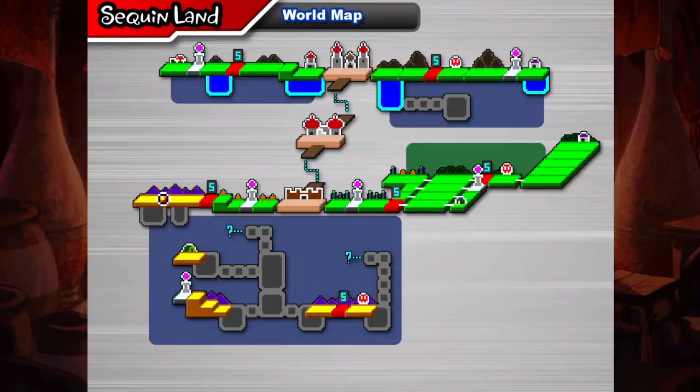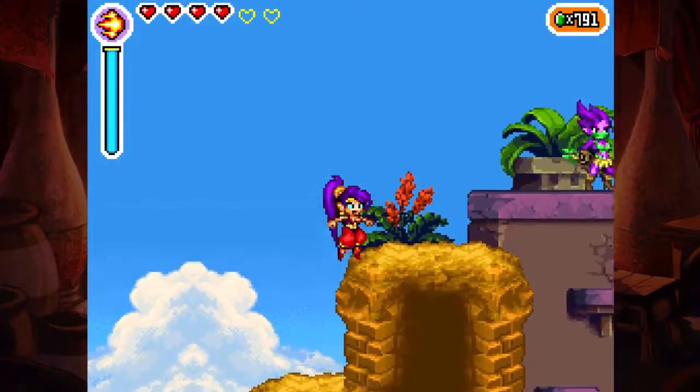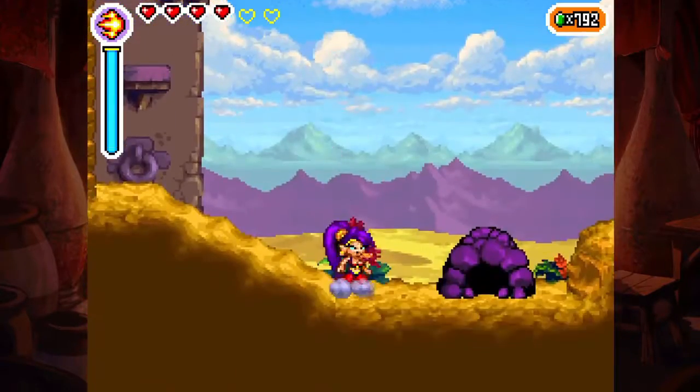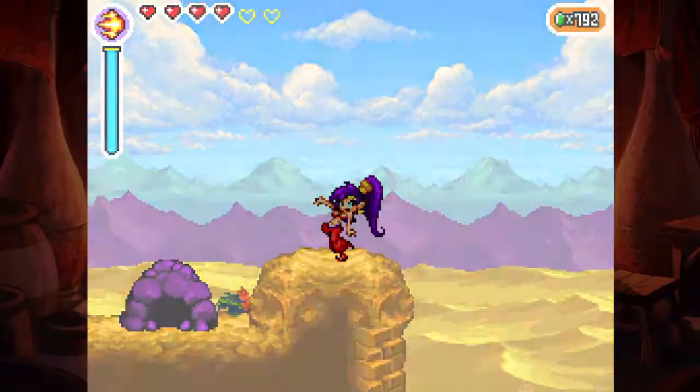I think it's gonna be past Shantae's house - Polyps something, I forgot the name already. But we're gonna be heading there next, so we gotta get that last magic jam there. I'll meet you all there.